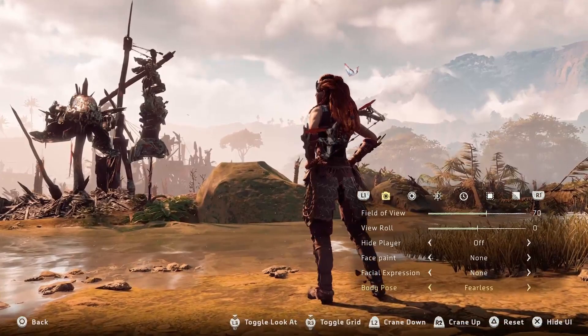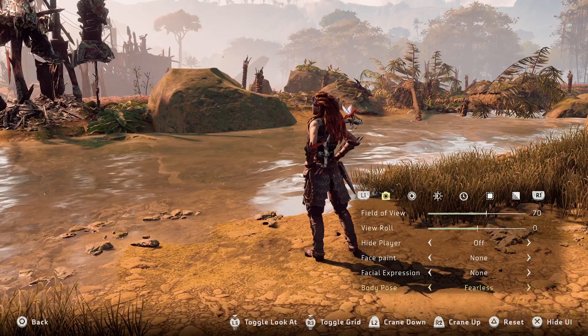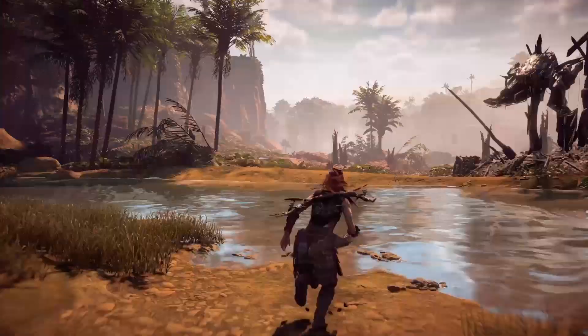Another small thing I look out for — which isn't necessary all the time — is the rocks that appear when Aloy walks or runs. I'll wait a little bit before going into photo mode so the rocks disappear, but these details are amazing for those action shots.